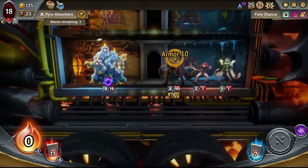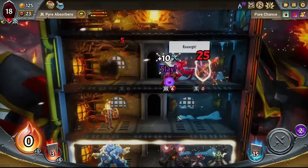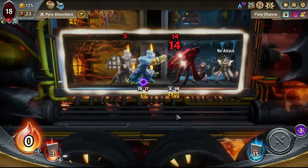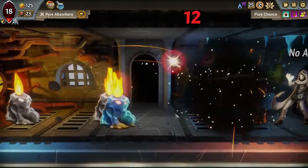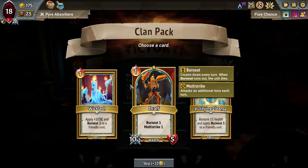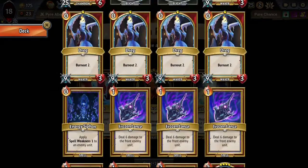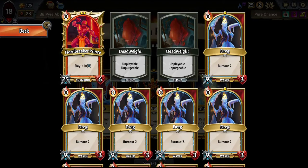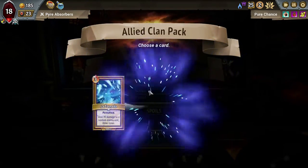I don't think the armor made much of a difference there. There's our boss, and it's dying, so perfect. We're really looking for big expensive spells to try and actually utilize the Volatile Gauge. Whiplash could do something maybe. We're going to be stuck with these Dregs and stuff for a while, but it's just not where I want to be for this run, so I'm going to skip that one and yeah, continue picking up Ice Tornadoes. Great.